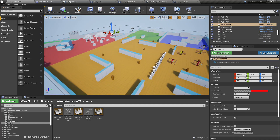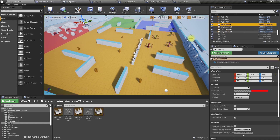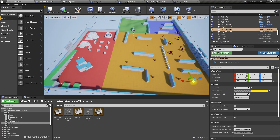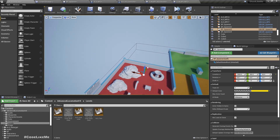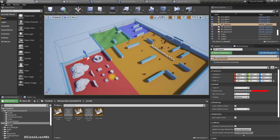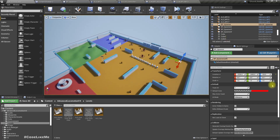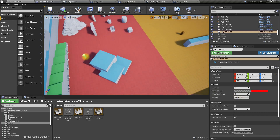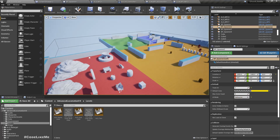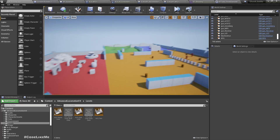I'll put the yellow characters on one side of the map and red characters on the other side. I'll leave the red characters as offensive, which is the default value, and set the yellow characters to defensive. Now let's test and see.